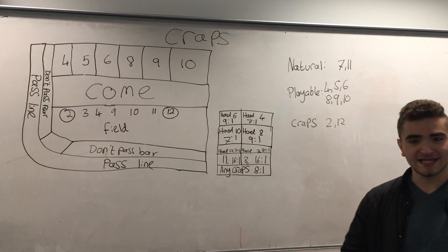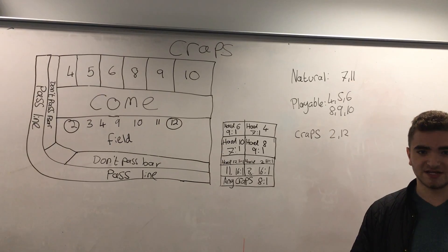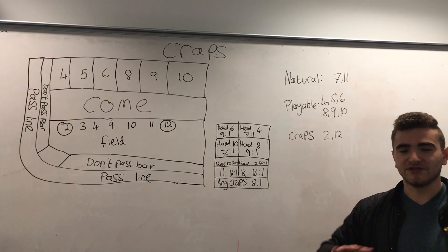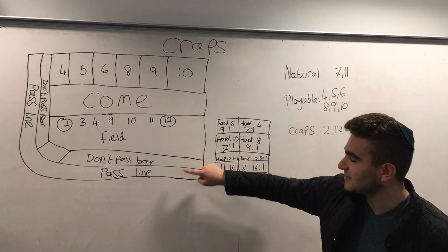Perhaps it's a complicated casino game where players take turns to shoot dice, check the total, and see if they win, depending on the different totals. There are a lot of rules with a lot of variables, so we'll start with the two most common bets, and that's the pass line and the don't pass line.